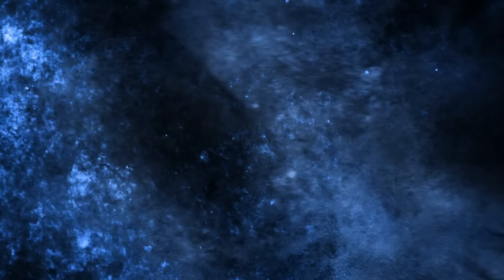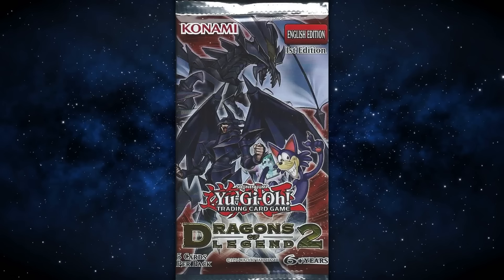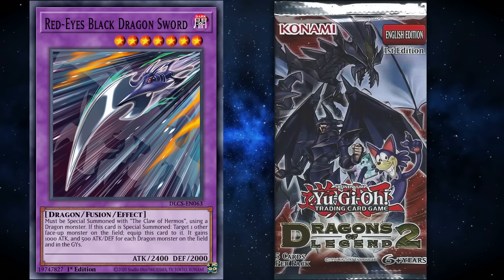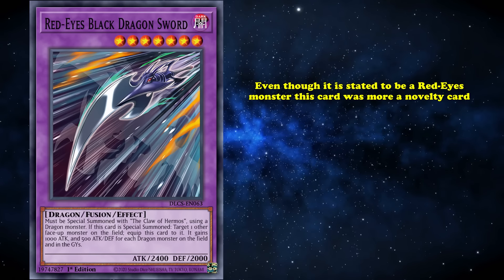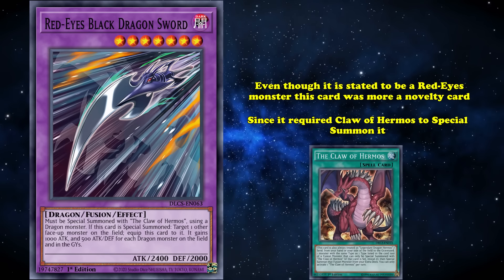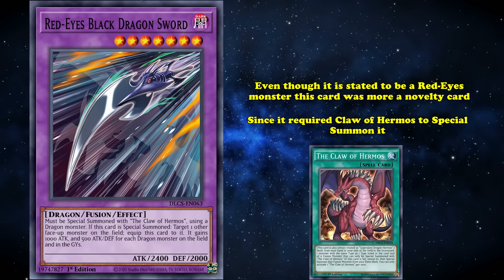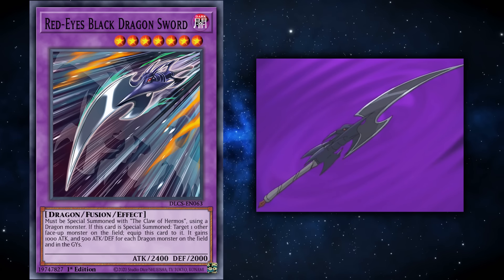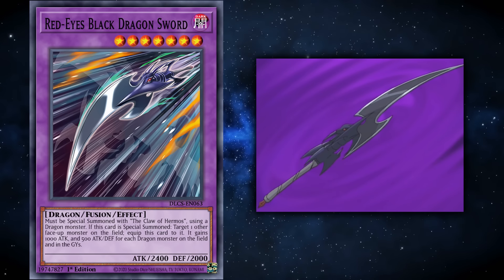The first group of Red-Eyes support was shown in the Yu-Gi-Oh! TCG set Dragon of Legends 2, with seven new cards. The first was Red-Eyes Black Dragon Sword, a level 7 fusion monster. Even though it's stated to be a Red-Eyes monster, this card was more of a novelty, as it required Claw of Hermos to special summon it. It was irrelevant to the archetype outside of being seen in the anime series. Unlike Black Dragon Sword, the other cards did see some testing, if not play.